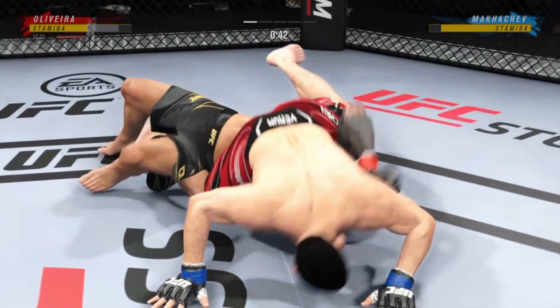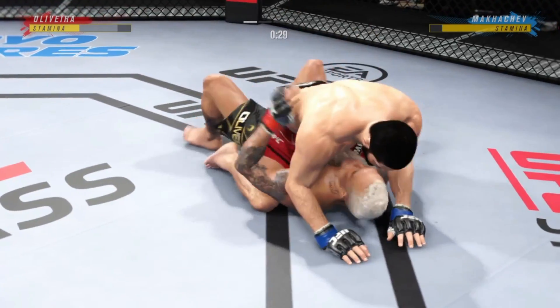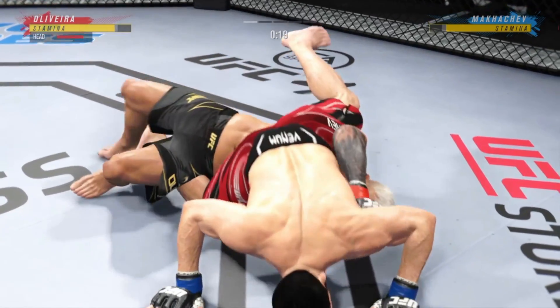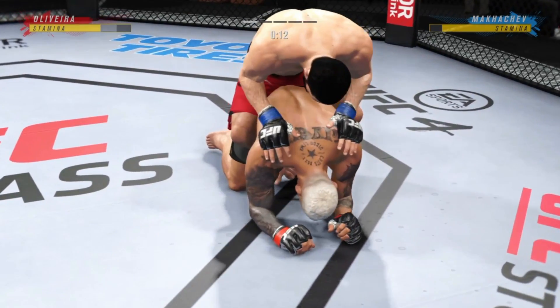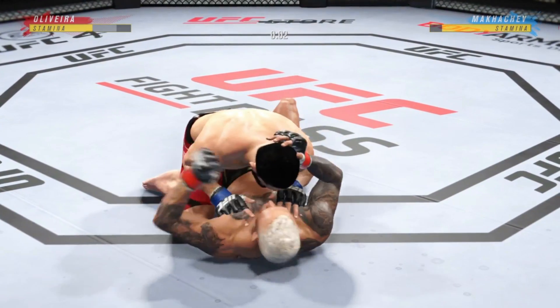45 seconds remain in the round. Crazy accuracy and efficiency with these ground-and-pound strikes here, and if you're the opponent, you've got to intelligently defend or the referee's going to stop it. You can see him now starting to gain posture, and the intensity at which he's throwing these ground strikes is starting to improve and elevate because he knows he can get the finish.